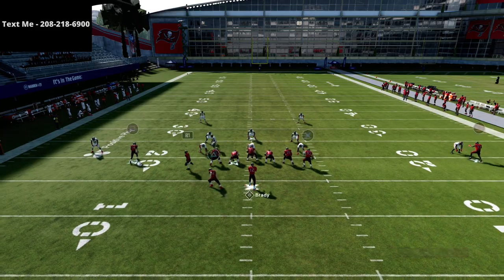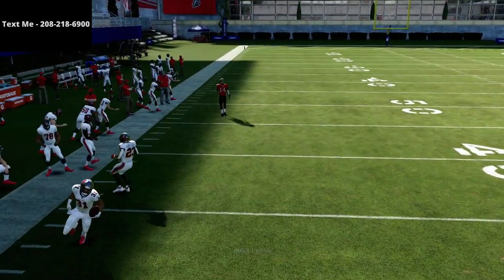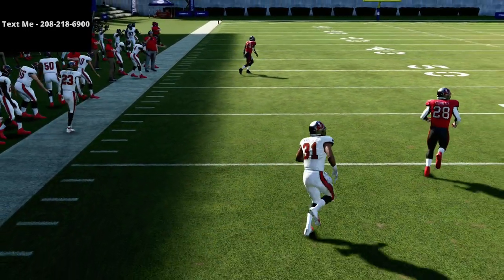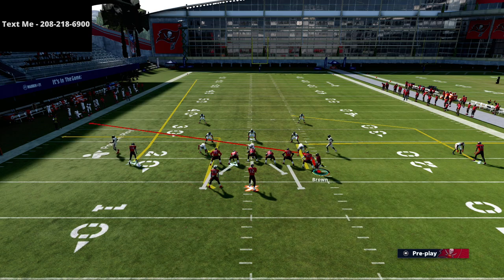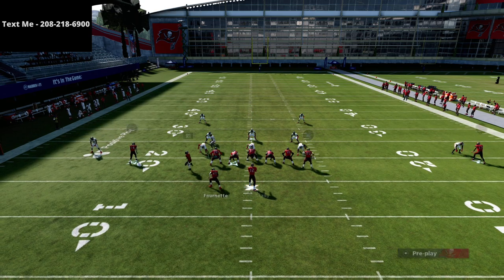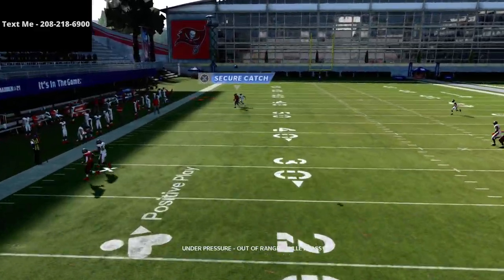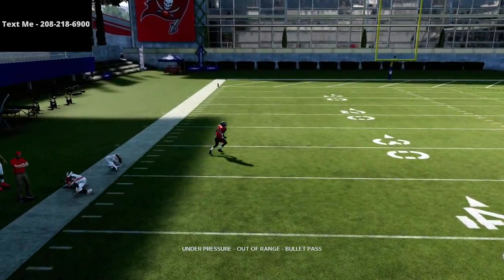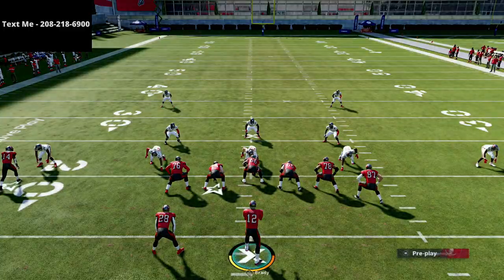Another thing about the square receiver: if you're having trouble completing that route, I like to leave this stock fade because if they don't have a deep safety on the field, you're going to have a pretty decent opportunity to beat man-to-man coverage. You'll see that if he's even, he's almost always going to get a step, but the safety help over the top does kind of help him a little bit.